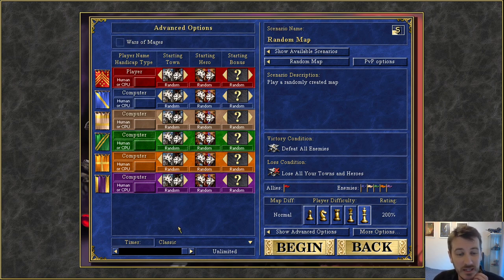In terms of advanced options, I have to pick a colour here. I think I might like to be purple.